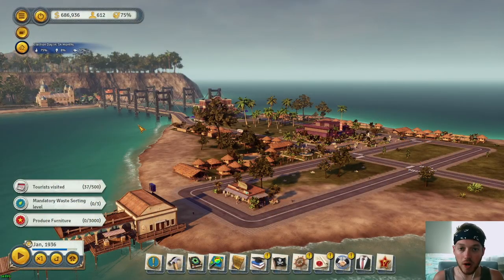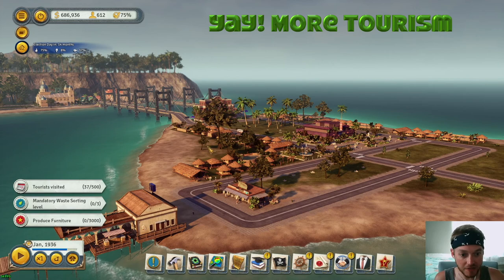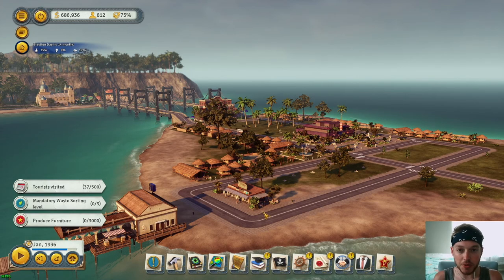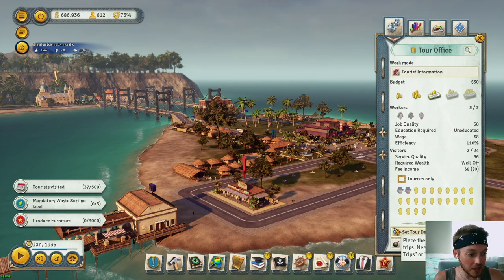Welcome to episode 31. We just completed the episode on tourism — we got our cabana villages, some entertainment, and the tour office. Let's start with this tour office; we've got 'Set Tour Destination' here, which is grayed out.